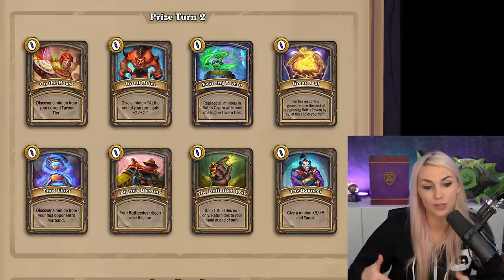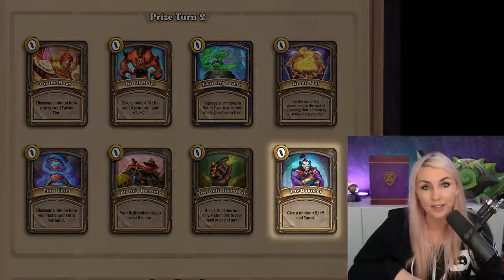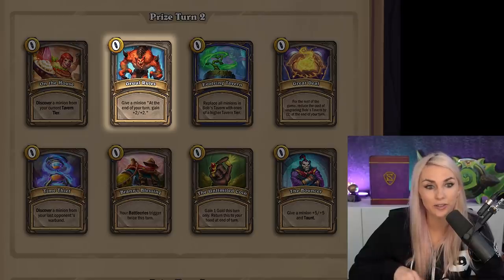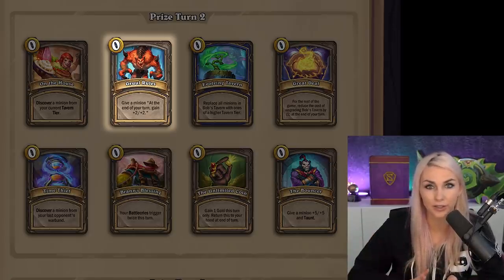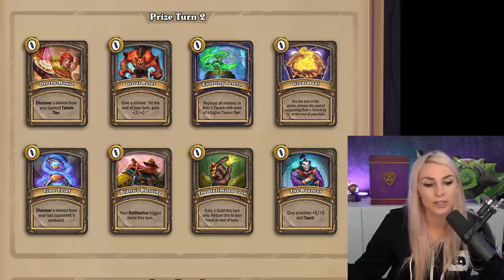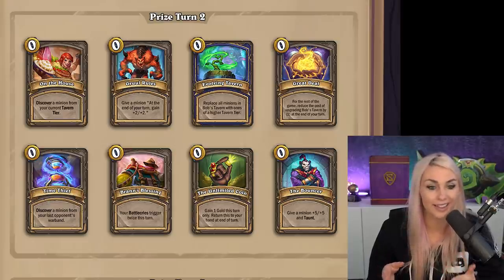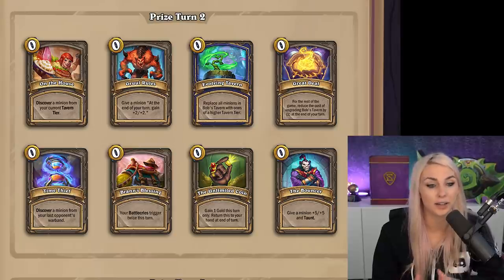If you are behind on board and losing every turn, you need to take a power play. The most powerful play is the Bouncer — that's a 5/5 with taunt, so it's a power spike right then and there. Gruul's Rules is a very good card that gives plus two to each minion per turn, but if you're about to die you need to take the Bouncer over Gruul's Rules, because Gruul's Rules won't beat it out for three turns. Gruul's Rules is great if you have Cleave or Divine Shield on things you know will stick around, but if your board is stuff you're going to sell later, it's not good.